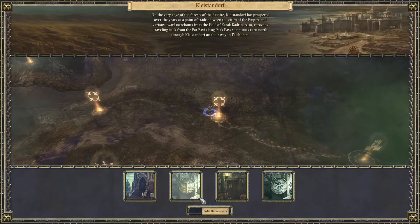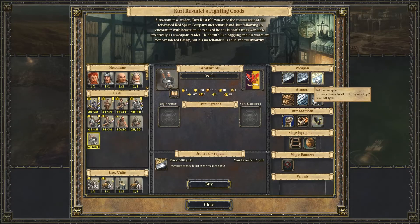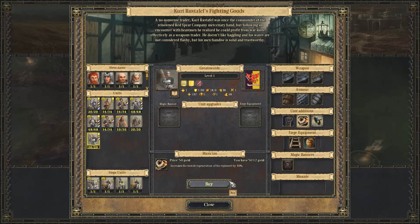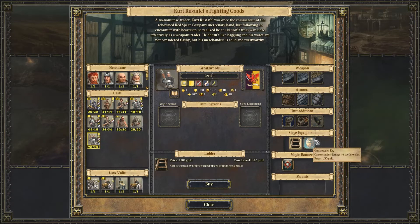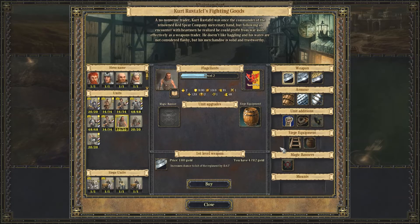What we do need is some armour for the greatswords and some weapons. 600... 1200 — that's a bit steep, but it is useful, so we'll front for it. And there's a gunpowder keg for only 100 gold. Flagellants, you've got a new job — I'm so sorry, you're all going to die.